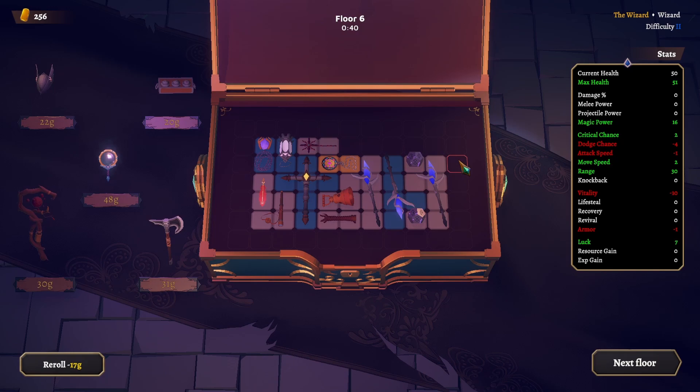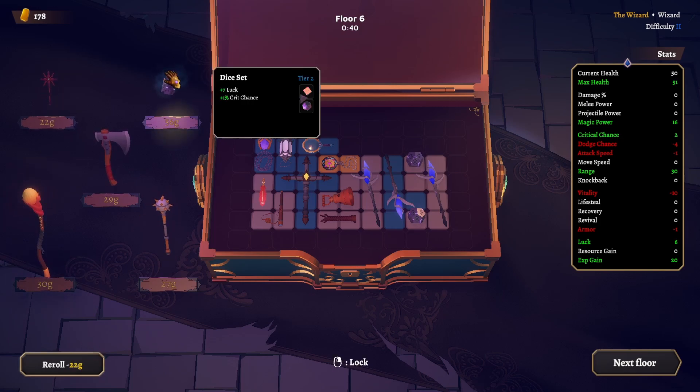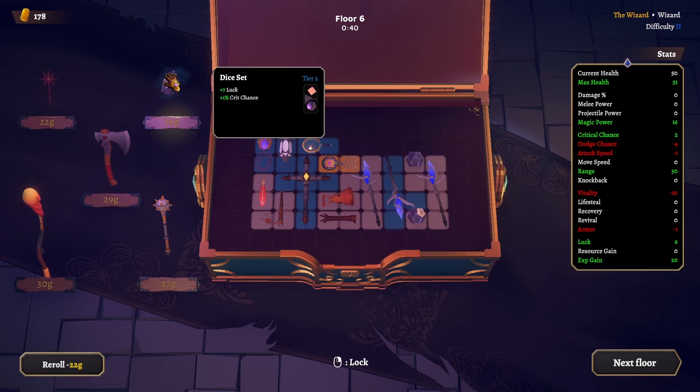Movement speed and luck — I'll sell this and grab this guy here. More XP gain. We'll grab you — this is what we want, it's two slots. We want to get our attack speed back up. This is 6% — we will get this. I'm gonna lock this in.